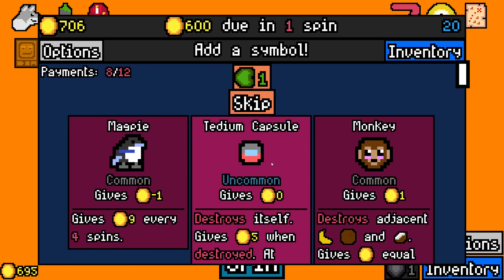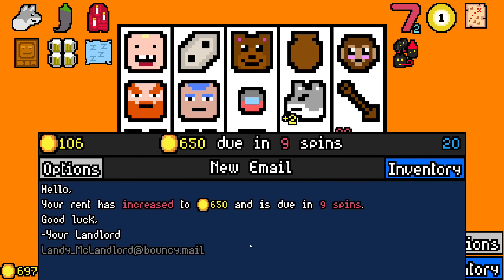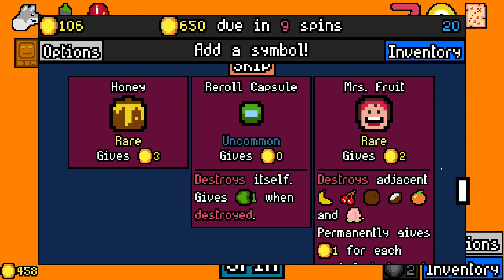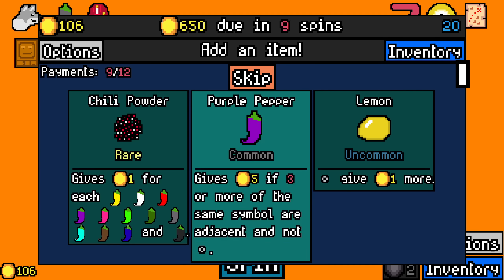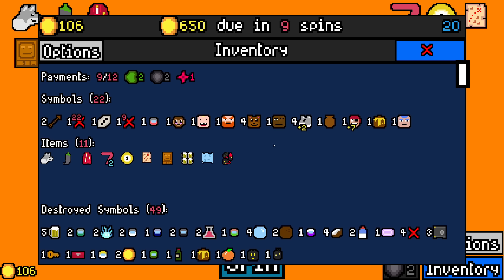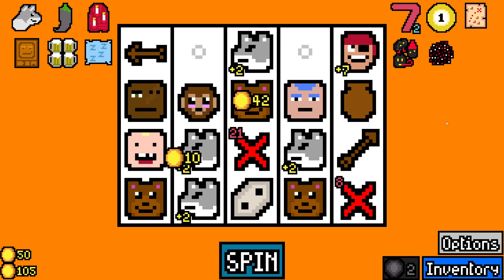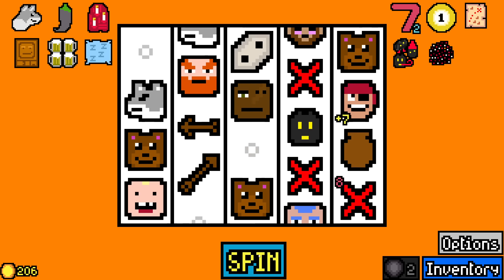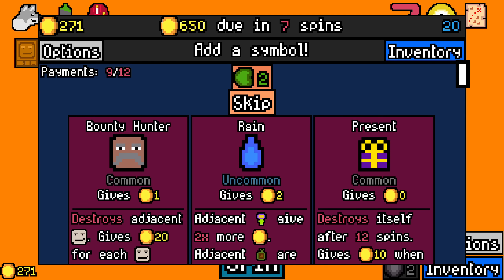I'm going to take Tidium Capsule — at least one of the symbols to add will be rare or better. I can't remember if I have any rerolls left, but I can maybe afford it. I'm running quite a bit. Honey — it's worth it. We take that. Chili Powder — I only have one of these. If I have three or more of the same symbol adjacent and not empty, that's actually better than Chili Powder because I have a lot of bears and dwarves. If I find more peppers, Chili Powder will start paying out better. If it's a great void creature, it turns into a soul — amazing.